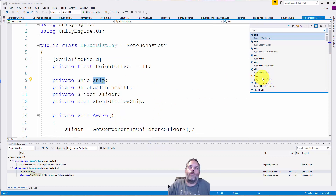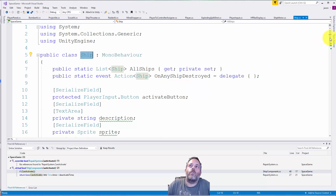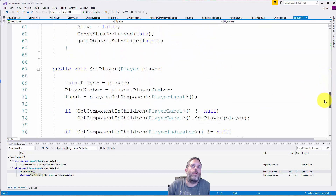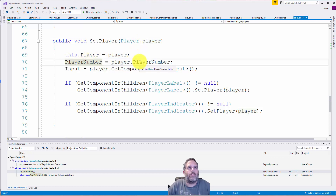On the ship side, I've got a reference to the PlayerInput that can only be set privately but is publicly readable, because other components like the shield system and weapons all read from this input. When I spawn a ship I call SetPlayer, passing in the player, and here I set the player input by getting the PlayerInput component from the player and caching it.